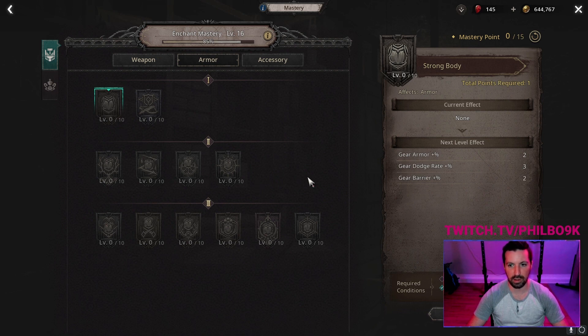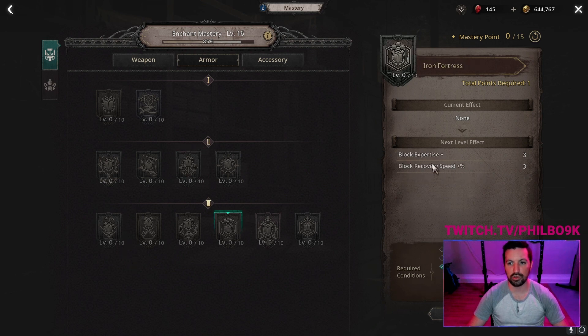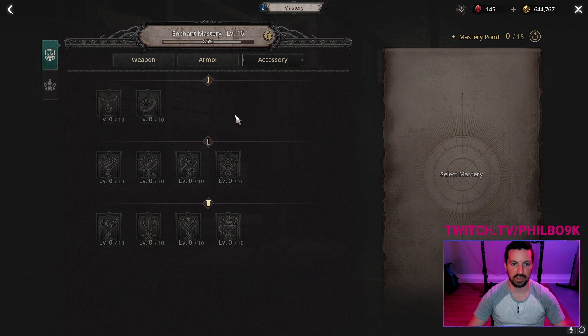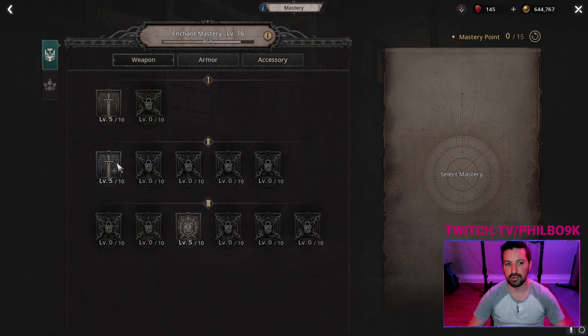If you're dying a lot, you might want to swap out of the damage mastery and grab some survivability — get the barrier and armor, or resistance all if you need resistances. There are some other things in here, like extra shield block if you're using a shield. I might look into accessories later on since there's some movement speed that looks interesting, but for now the damage route is where I'm going. Use mastery to fill in gaps.